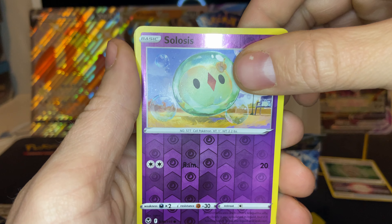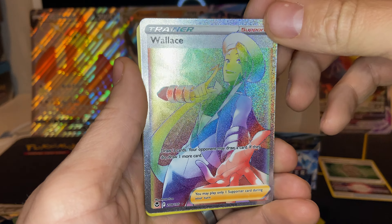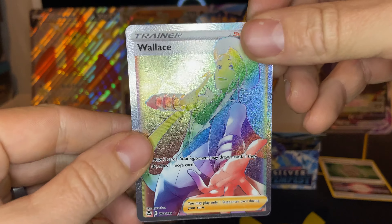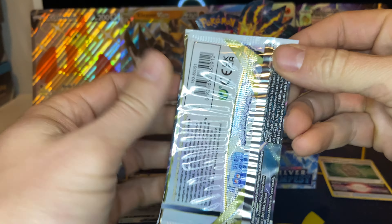We got a Solosis — and a Wallace Hyper Rare! That is a hit right there, my friends. So we got two Lugias and then two Full Art Trainers. It's awesome, man. That's crazy.